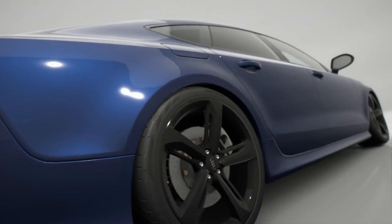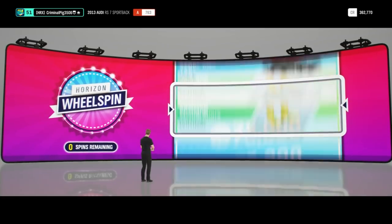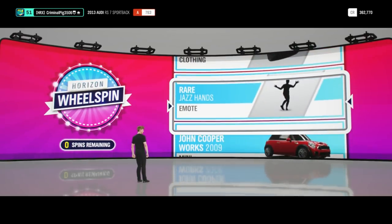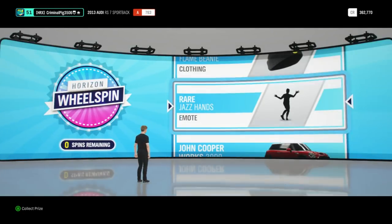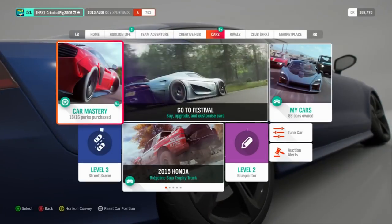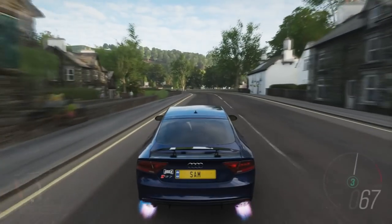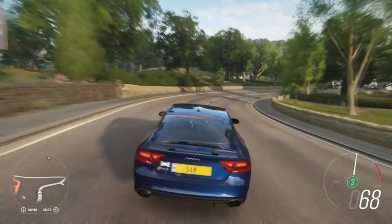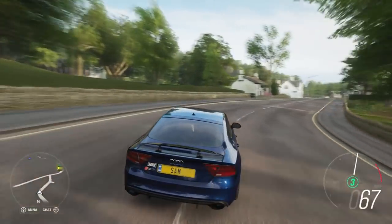It's just popping off with these wheel spins, isn't it? I've still not got anything really good out of them — I've had at least five. It's an epic car — I think it was the Sesto Elemento. We've got rare jazz hands, not really bothered about that. That was a Lamborghini Sesto Elemento I saw there. So that's everything — we've banked everything now and all the levels have gone up. I got a bit of money, which is helpful.